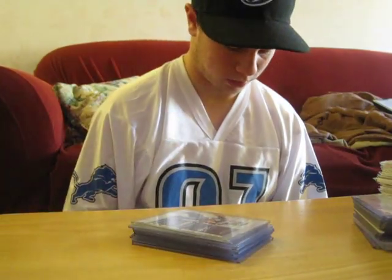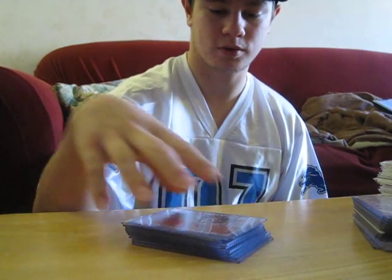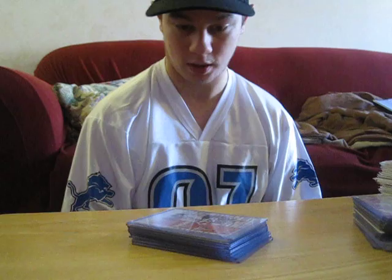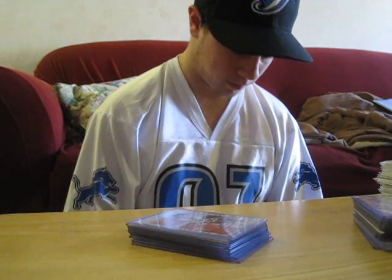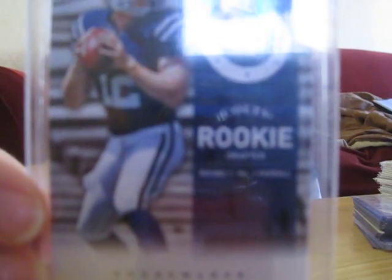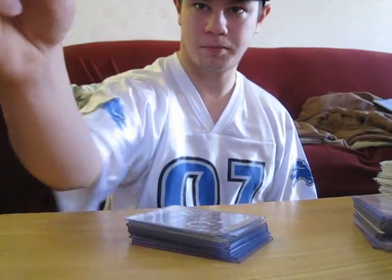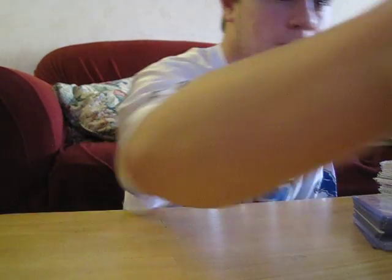Russell Wilson, rookie — I have a couple of him. Trent Richardson, rookie. I really do like the Prestige rookies; they look really good — probably my favorite looking rookies as of right now. And then my first pack of Prestige, I pulled Andrew Luck rookie. And just the other day I pulled another base rookie of Andrew Luck. That's a nice card — still sells for like $5 at least.